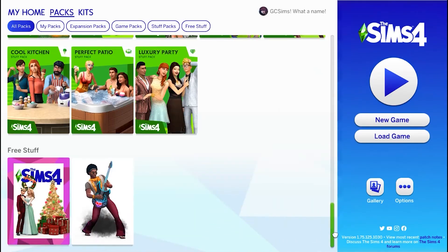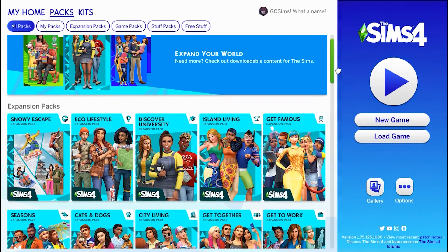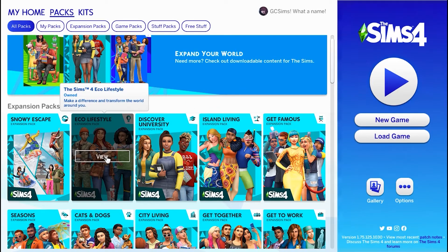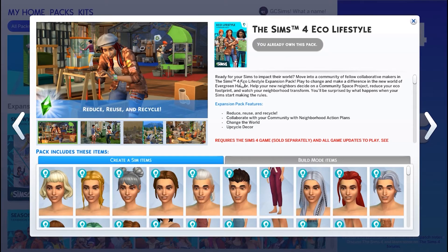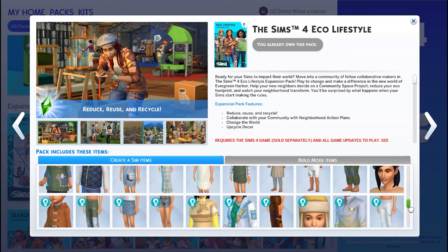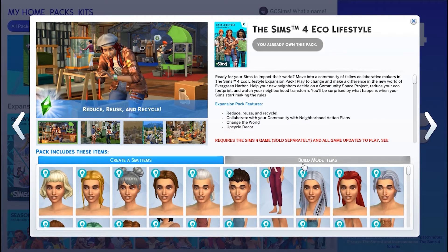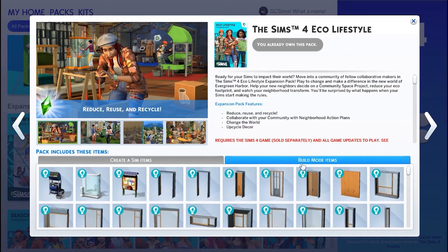There's the free stuff that's available to you. And something kind of new that they did is if you click on the pack, it of course gives you the description and a few screenshots. And it also shows you all of the items that are available in the pack, which I absolutely love. Those are the creative sim items, and we have the build mode items on this other tab here. And then I suspect that if I didn't own the pack, it would give me the price and the option to buy it right there.